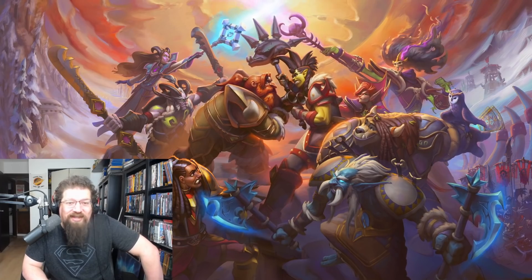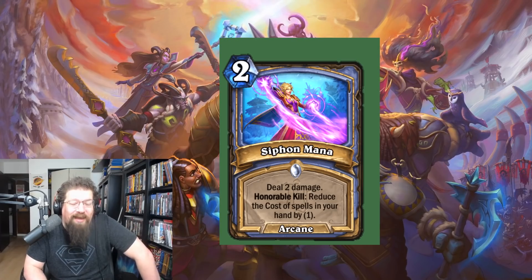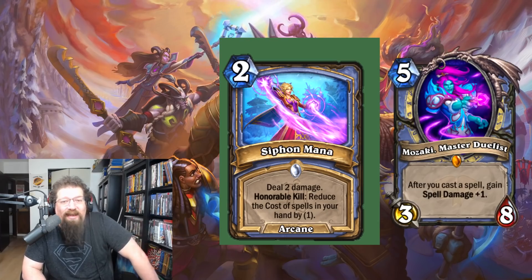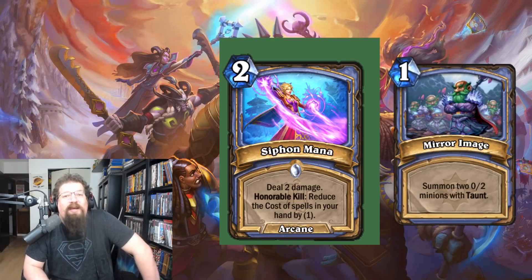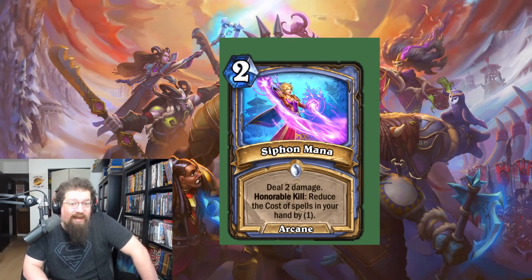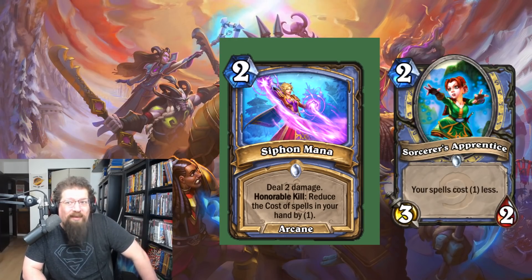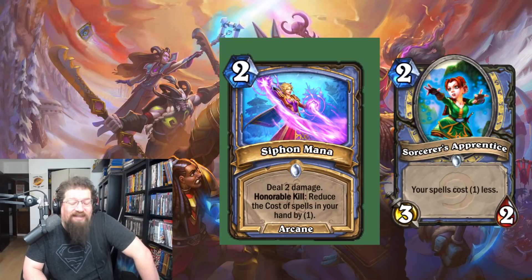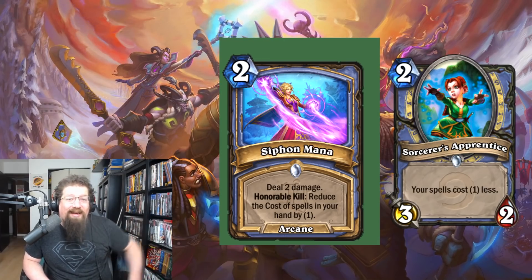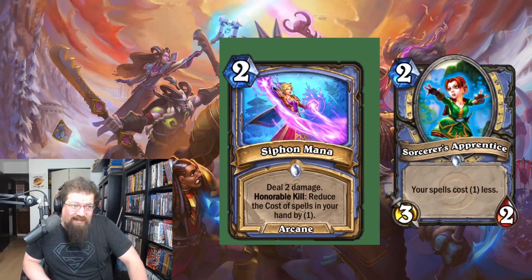At number two we have a Mage spell — Siphon Mana, two mana Arcane spell: deal two damage, honorable kill: reduce the cost of spells in your hand by one. This is just insane because you discount your hand even more than you normally would. You can do the Mana Wyrm/Sorcerer's Apprentice thing, it's easy to manipulate — play a Mirror Image for zero, kill off your Mirror Image token, and get the discount. It can go face too. In wild with Sorcerer's Apprentice, they can utilize Siphon Mana way better than in standard, slotting into APM Flamewaker Mage, Ignite Mage, or Mozaki Mage.